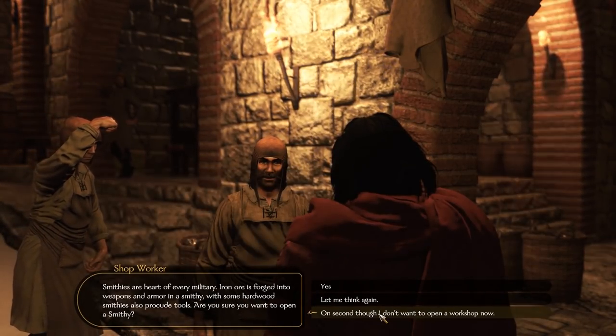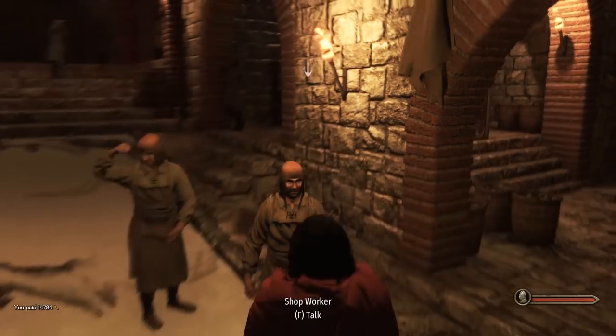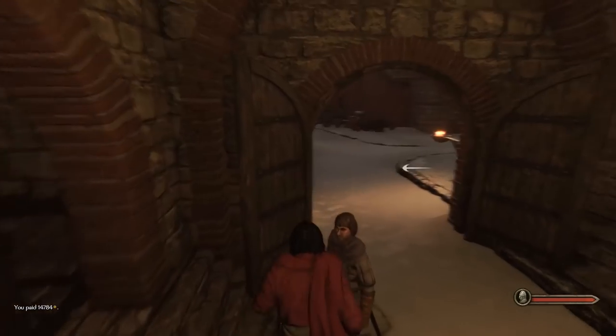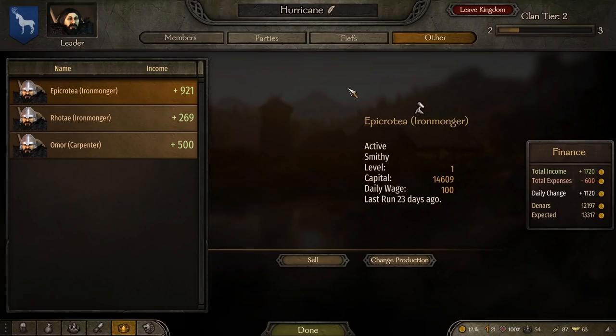In fact, I bought one that was a smithy, left it as a smithy, and it made me zero. I changed it for 2,000 gold to a woodworker and now it makes me money. You've got to watch these things — you can find them in the clan menu under the other section, and it tells you how much they make.